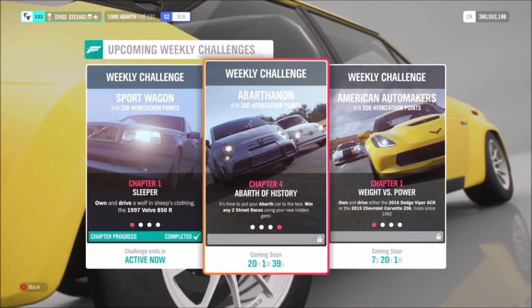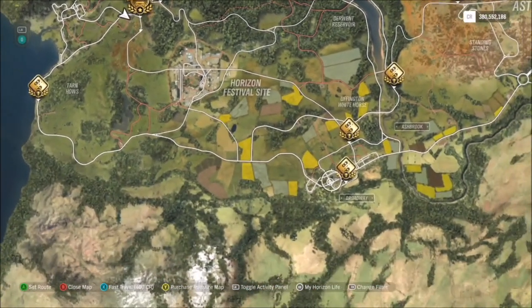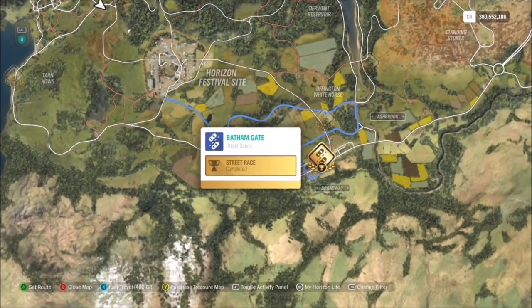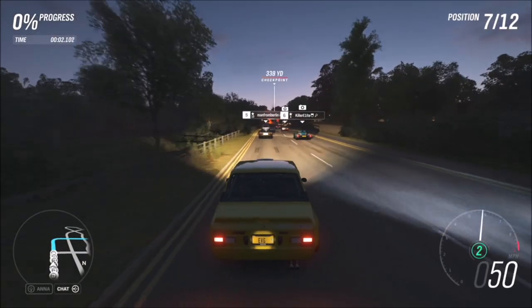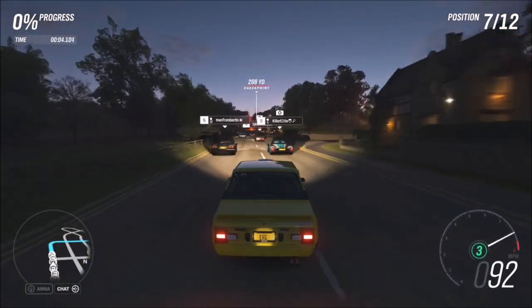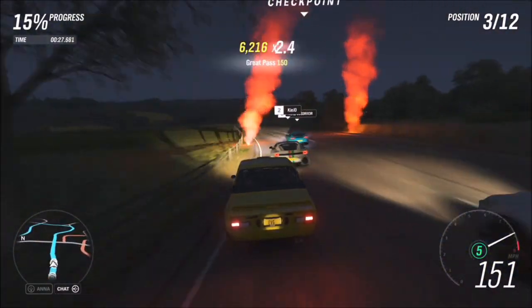The final challenge is really easy — it just wants you to win two street scene events. You can do it on whatever difficulty you want. I always use the Bath and Gate street scene event because I just know it at this point — I'm quite used to where all the bends are and where you've got to brake. You can do the same one twice or two different ones, it's entirely down to yourself.